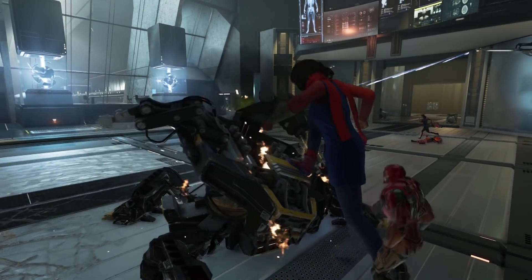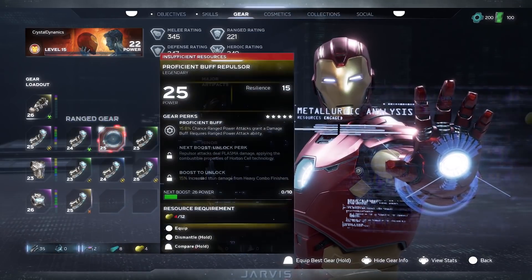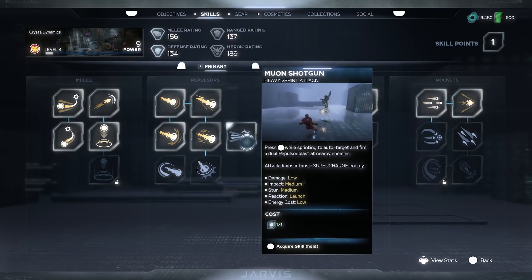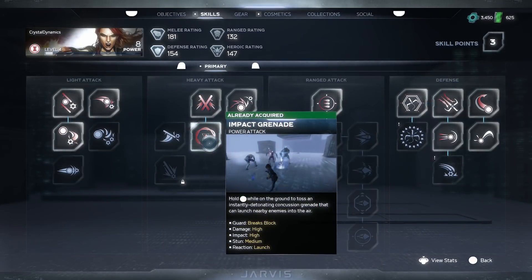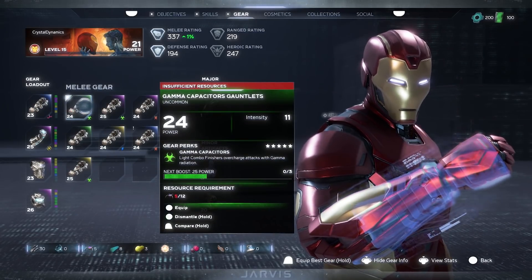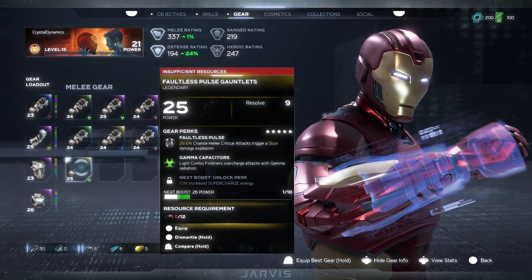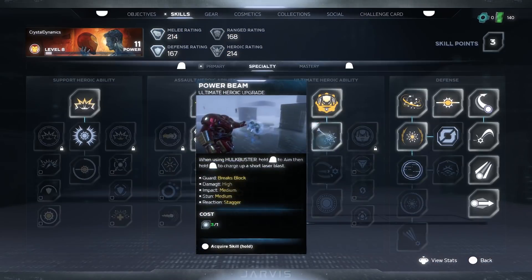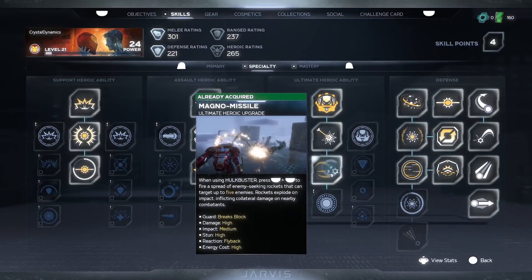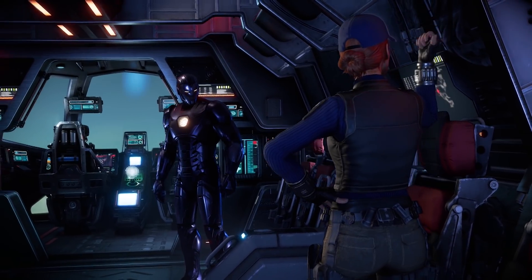Another major part of the beta is the Destiny-esque looting and gearing of the game. Each character has a power level alongside a character level, which are both upgraded independently of each other. Your character level is tied into the skills you can unlock for your characters, such as new attacks, while the power level is dictated by the gear you obtain — the better the gear, the higher your level — and you can upgrade your gear with resources that you can find in levels, or by dismantling old gear that you find. If you're exhausted hearing that, then this might not be the game for you. Add on the fact that you need to level up each hero individually, and it's clear that this is another live service game that wants to be the only thing you play.